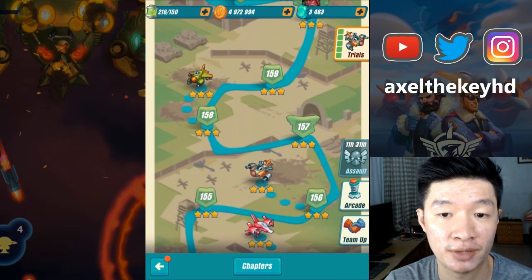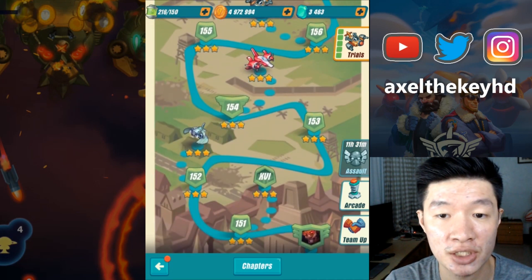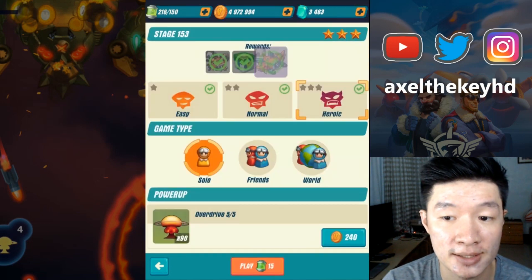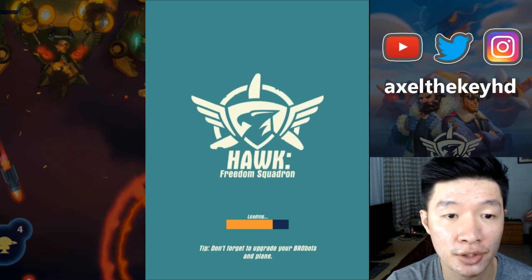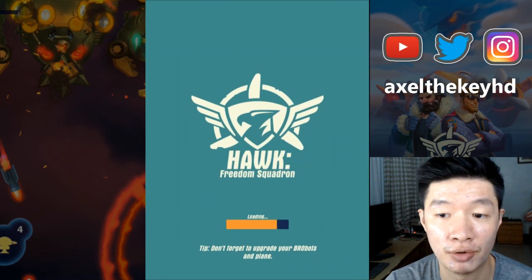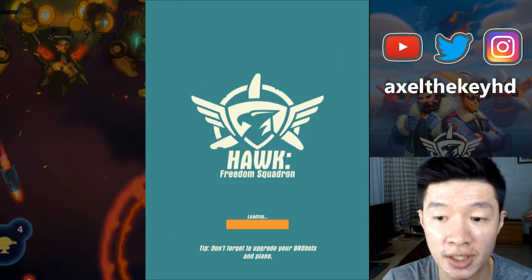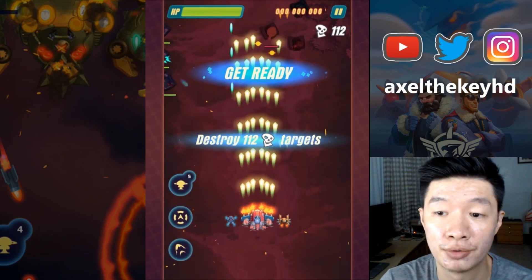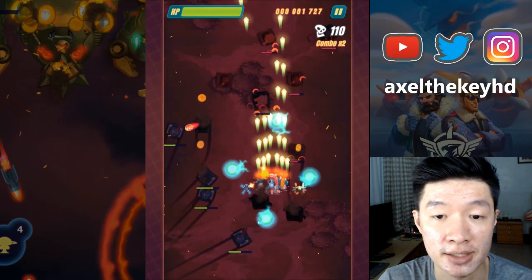I'm going to test this Kraken along with Legatus and Patriot at the very beginning of this stage — probably this new chapter stage. Let's get this on stage 153. Today it's all about Kraken. Don't forget to upgrade your robots and planes. I just upgraded my robot to SS and it feels so lucky to have this upgrade.